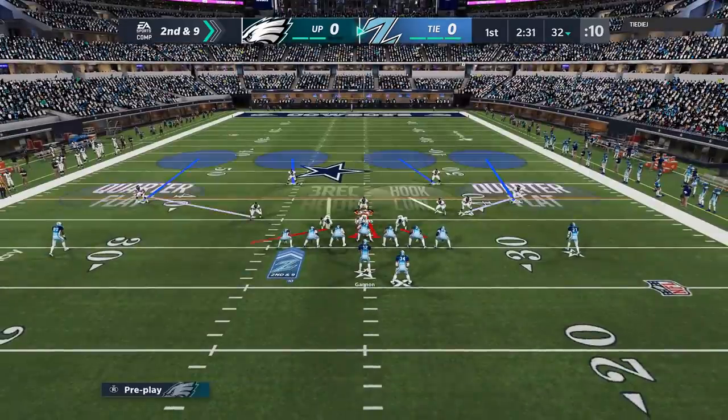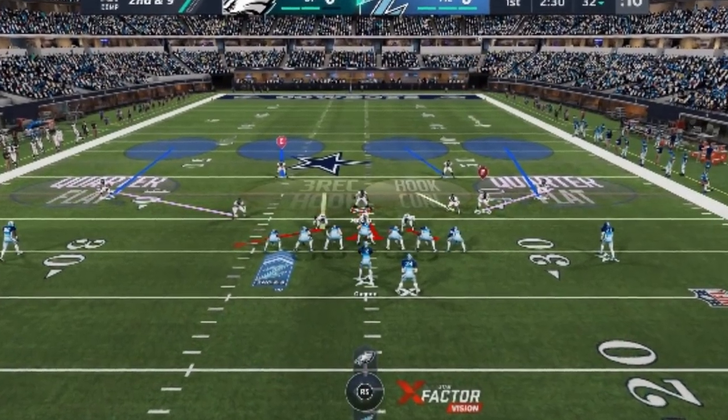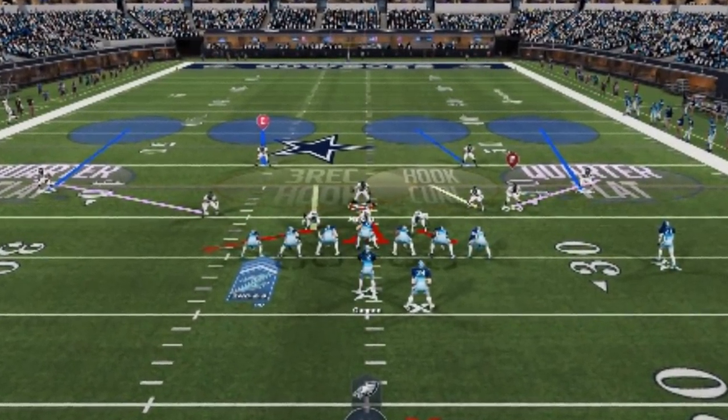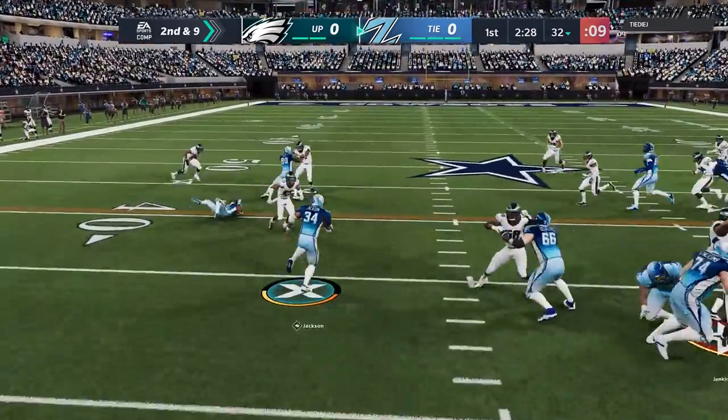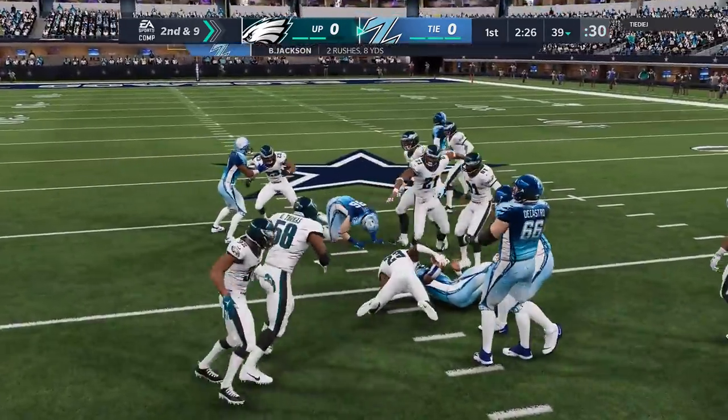On this next play, second and nine, I do my basic setup. I do this pretty much throughout with a lot of different formations as well — I put this defensive end into a three-rack, into a bluff blitz. That's going to cost me on this next play because this is not a great run defense. I'm going to switch it up to a different formation for the run defense on the next play. He's basically hitting me with that a lot.